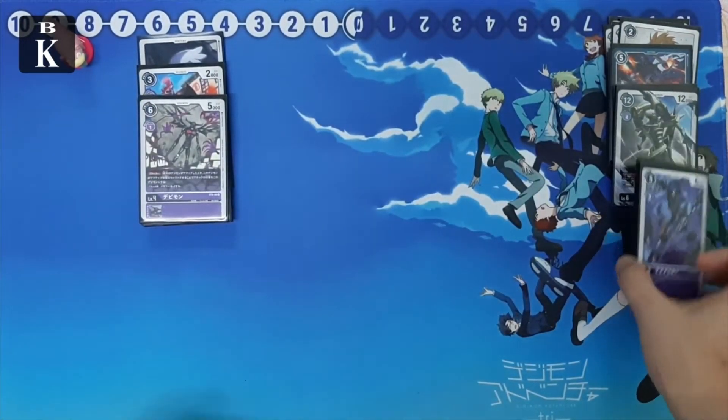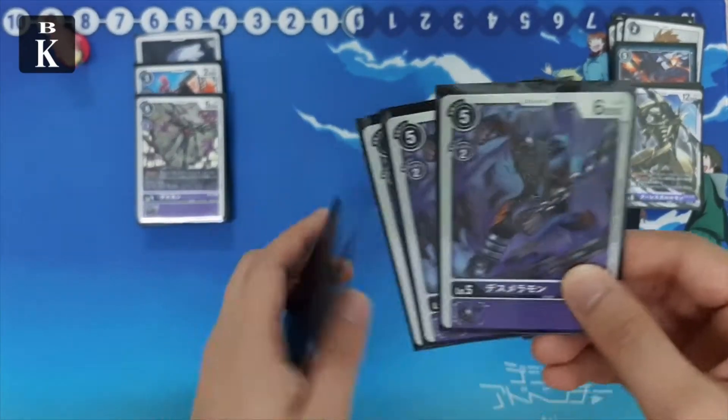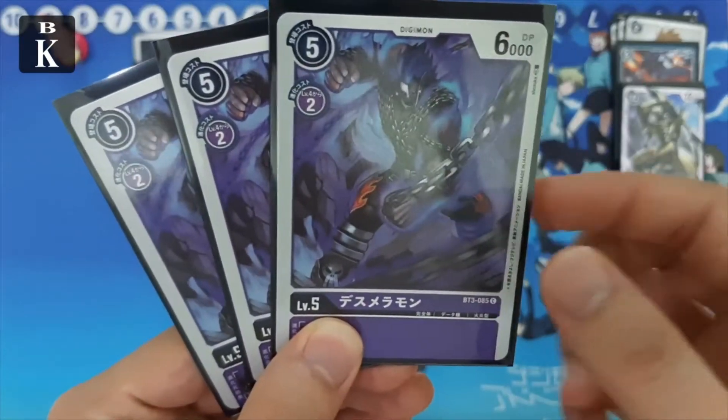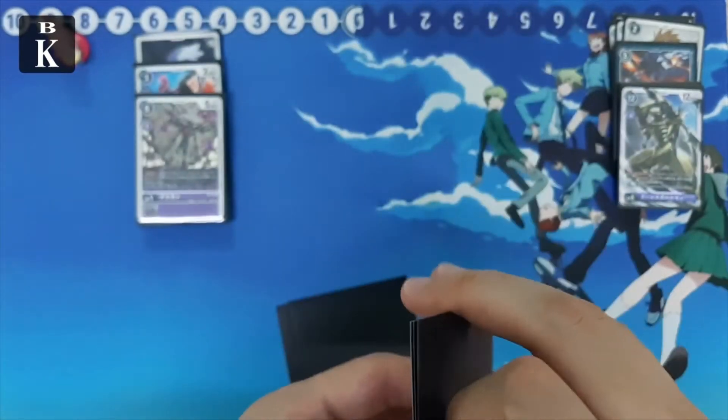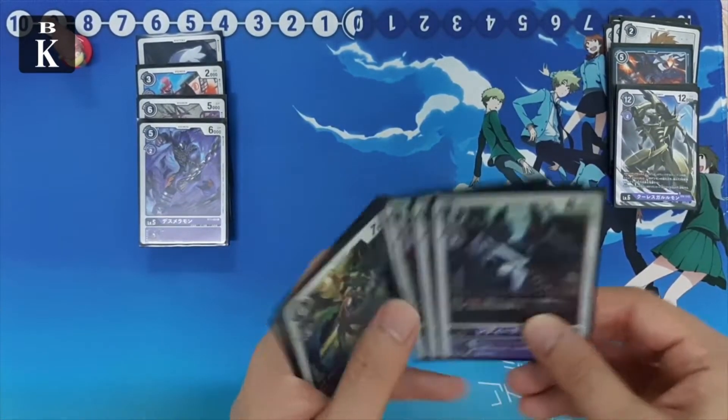As you can see from our champion line, both Devimon and Meramon cost one to digivolve, so we're trying to skip through our champions as fast as possible and go into our ultimates. On the ultimate line we play three BlueMeramon — a vanilla five-cost, two-cost digivolution — to quickly pump up into your megas.